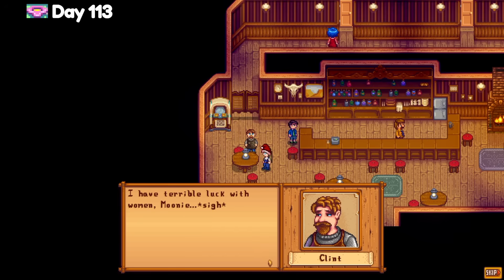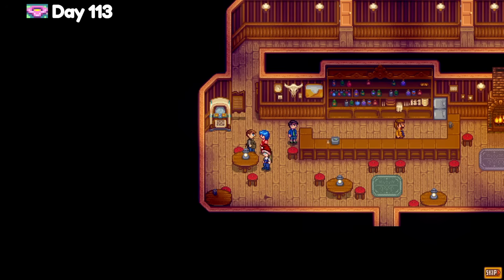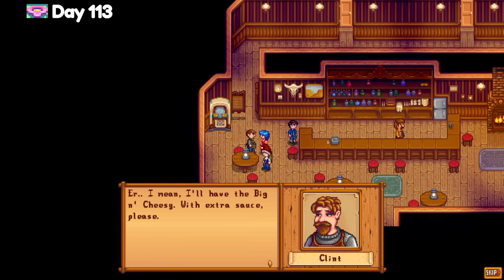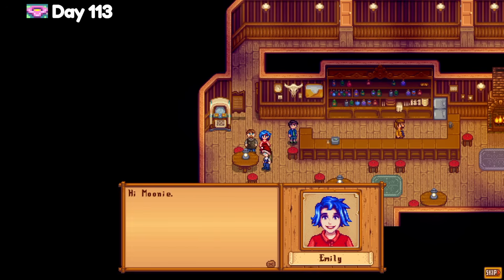I check the Star Drop Saloon for Willie, but instead get a cutscene with Clint who complains about being single — again. I know he asked me to give that amethyst to Emily ages ago, but I have been so busy. I watch him blunder his way through a conversation with Emily and wonder to myself if I am that awkward in real life. The answer is probably yes.